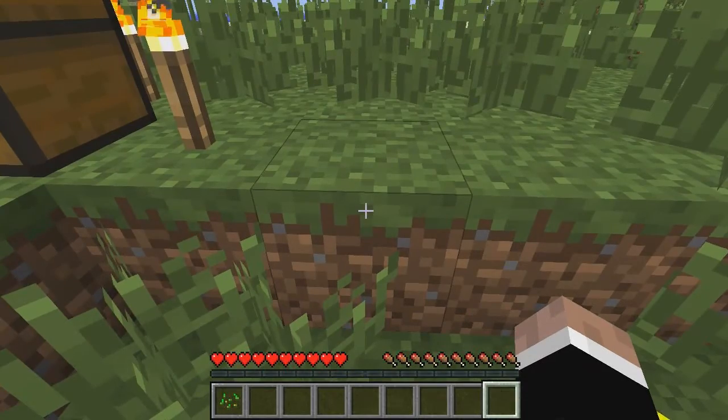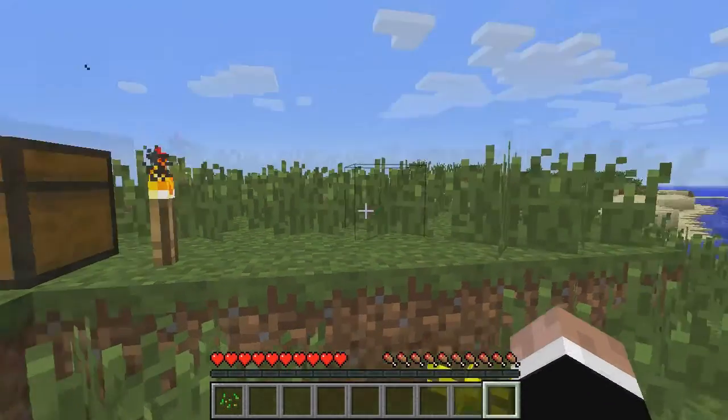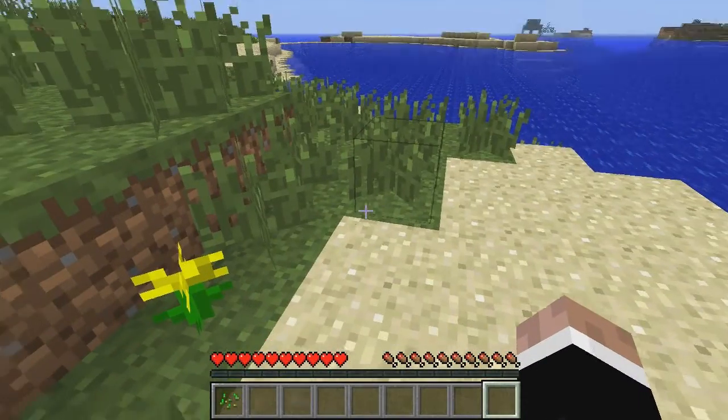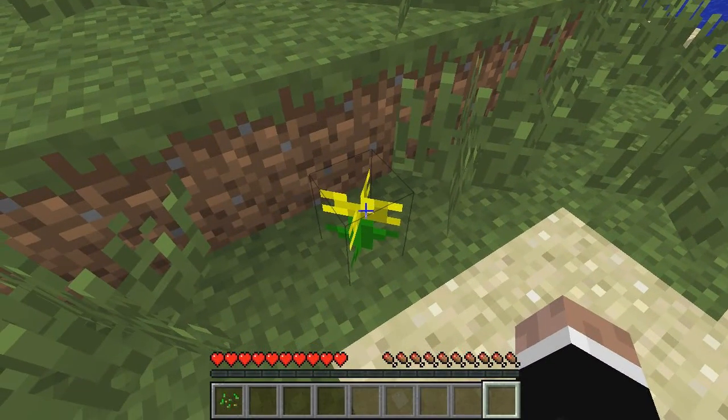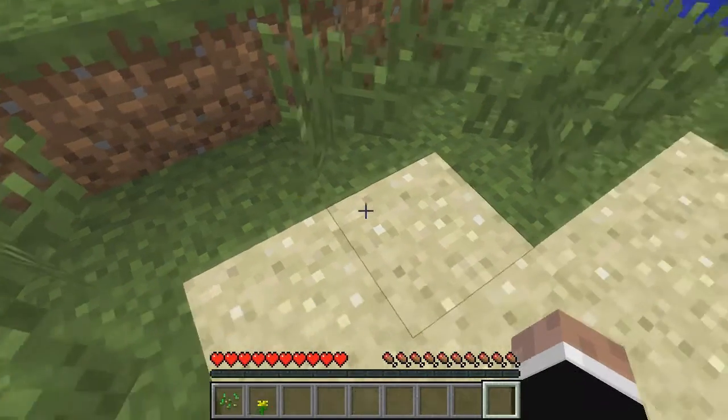It looks like it's slightly smaller than this one, but they occupy the same amount of area. So everything takes up a one by one chunk. Even this flower — even though the outline of that isn't — you can't put anything else around this flower. Left-click picks it up.